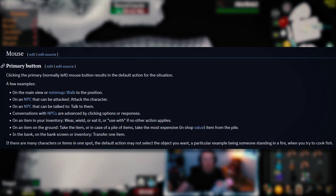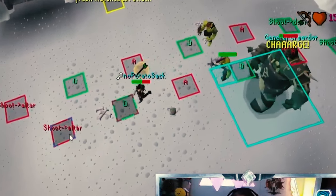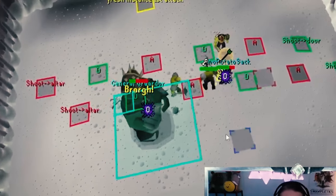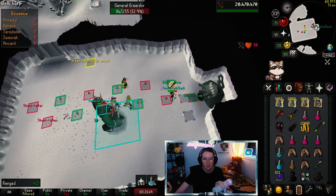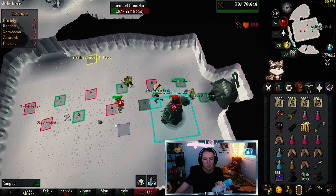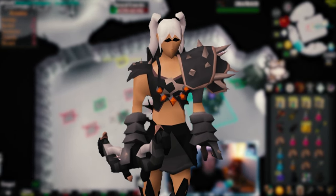In OldSchool RuneScape there are two types of clicks: a yellow click and a red click. The red click happens when you interact with an object, like picking up an item or attacking an NPC. Red-xing is the bug that makes this method work. If you interact with an NPC — in our case General Graardor — then shortly after you interact with an object, in this case the altar or the door, he will be stuck and not be able to hit me for the duration that I am under him. If I am a little bit too late or a little bit too early, he will hit me. And since crystal armor is very, very thin, this might happen.